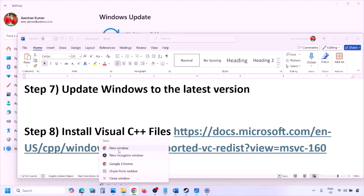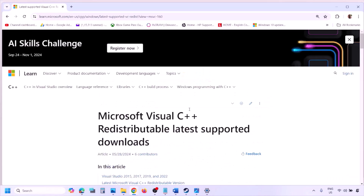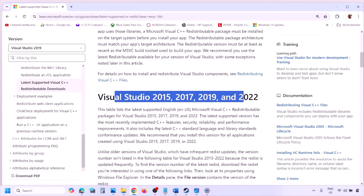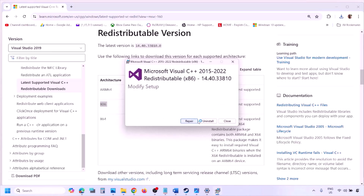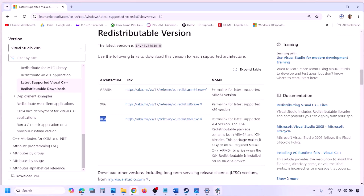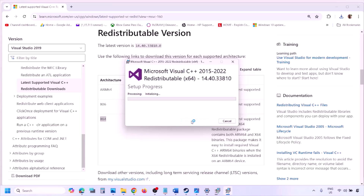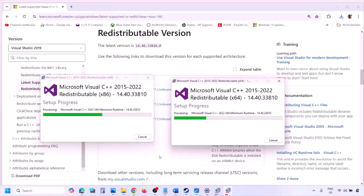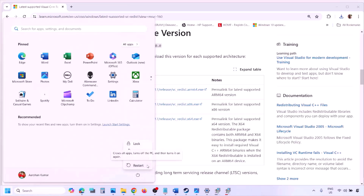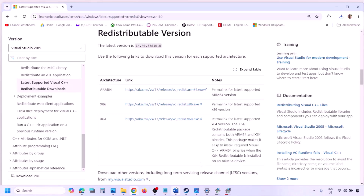The next step is to install Visual C++. Copy the link from the video description and open it in a browser — it will take you to the Microsoft website where you can see Visual Studio 2015, 17, 19, and 22. Download both x86 and x64 versions, run each exe file, click repair or install as applicable, click yes to allow, and let both installations complete. Restart your computer after this — restart is a must.